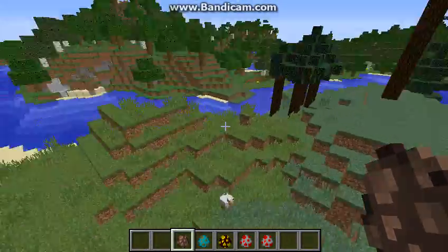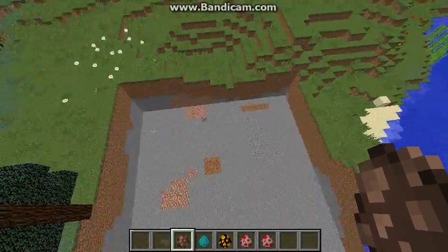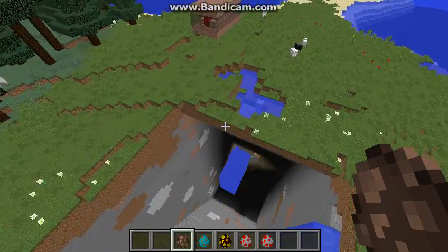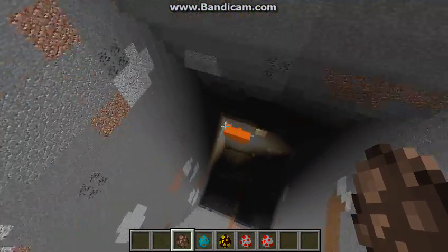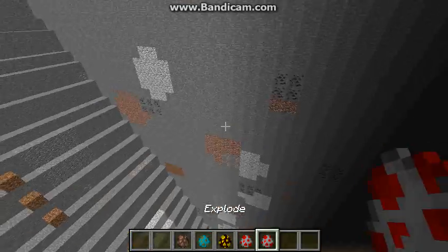Super drill — we got the super drill. Here it is. It's pretty laggy, but it digs out a whole area and you can find diamonds with it, he said. Very good for like world edit and stuff.